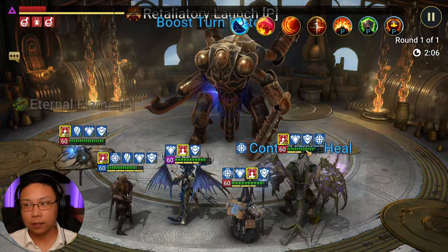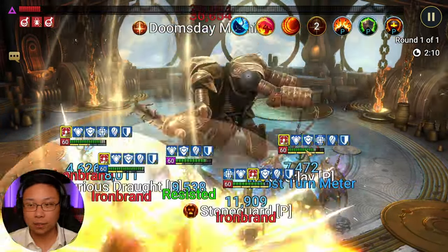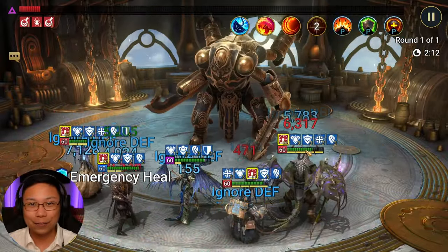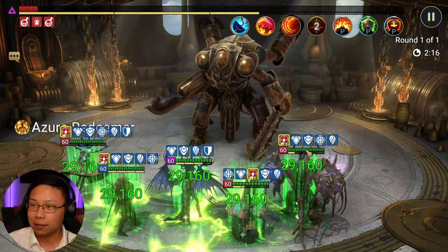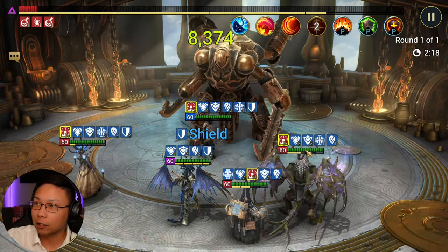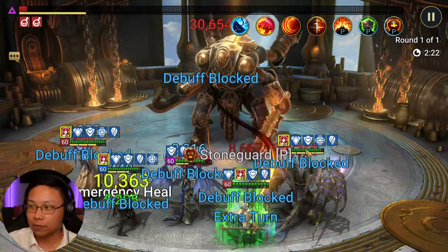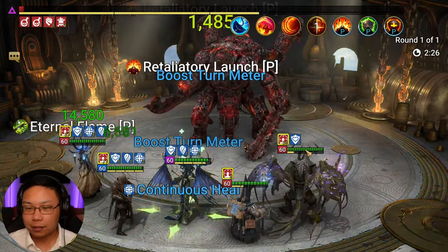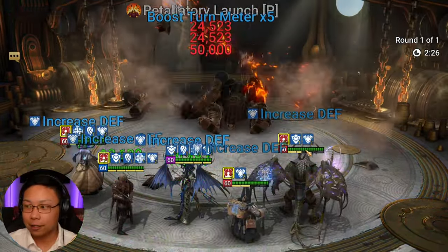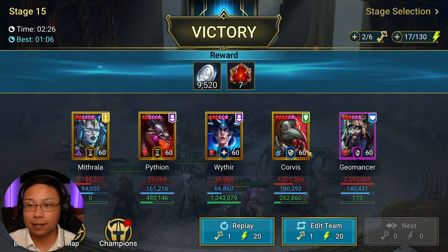Pytheon was a fusion champion, so more than likely you have him. Or if you believe in the conspiracy theory that Polarium heavily weights fusion champions, you're probably going to pull him somewhere down the line. This is one of the runs that takes a little bit longer for one reason or another. Pytheon cleanses, blocks debuffs, provides some healing, and has a revive in case somebody does die.